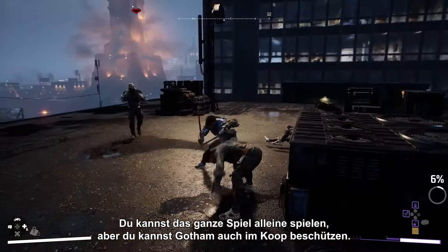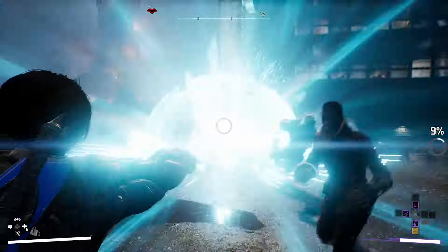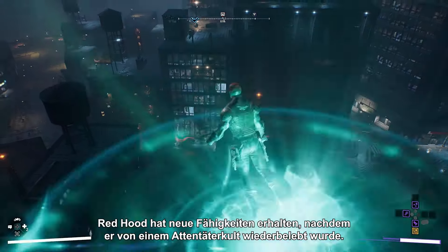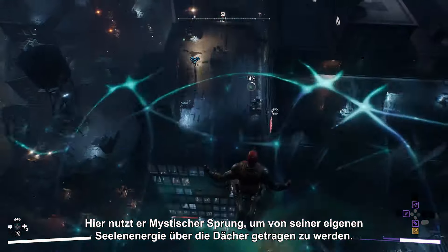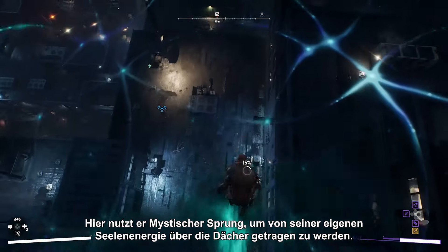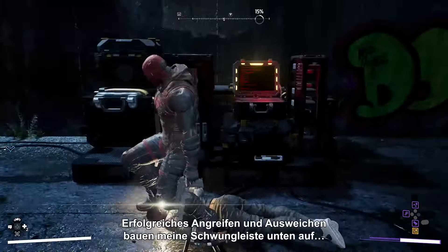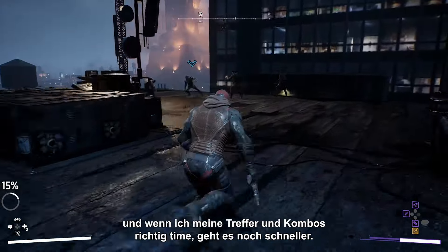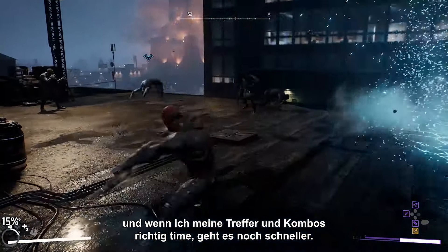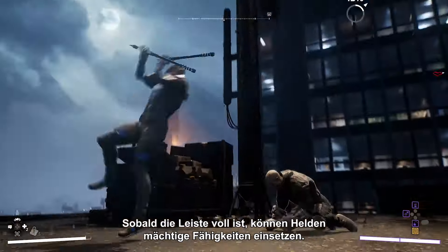While you can play the whole game solo, you can also protect Gotham in co-op with a friend. Here's Red Hood. Red Hood gained new abilities after being resurrected by an assassin cult. Here, he uses Mystical Leap to move across the rooftop, springboarded by his own soul energy. Successful attacks and dodges build up my momentum bar below, and timing my strikes and combos correctly makes it build faster. Once the bar is full, heroes can unleash powerful abilities.